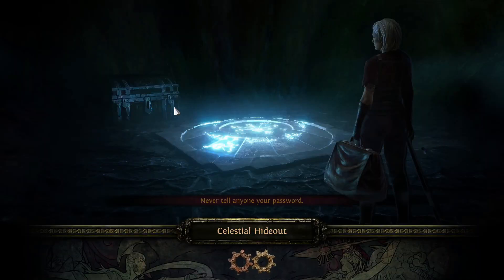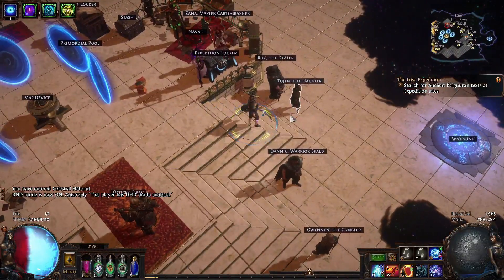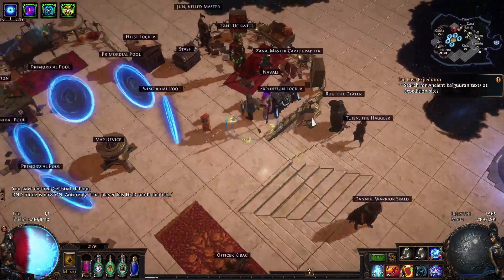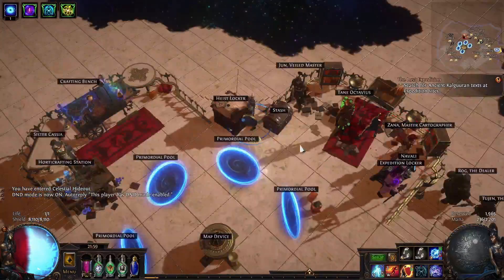That's the league mechanic: you place the pylons, you detonate them, monsters will come out, loot will come out. Not a lot of loot at the moment but I hope that they will buff them. You also have an expedition locker — it's like the heist locker but with expedition stuff.